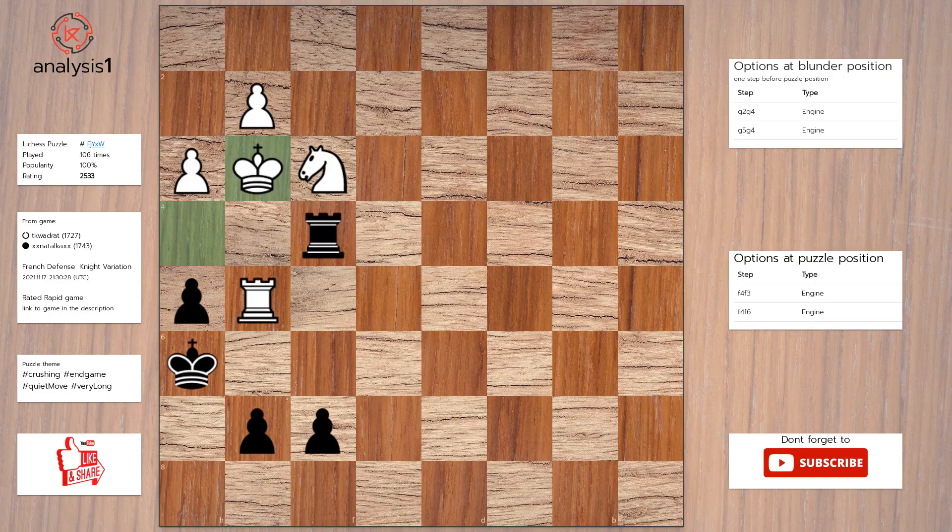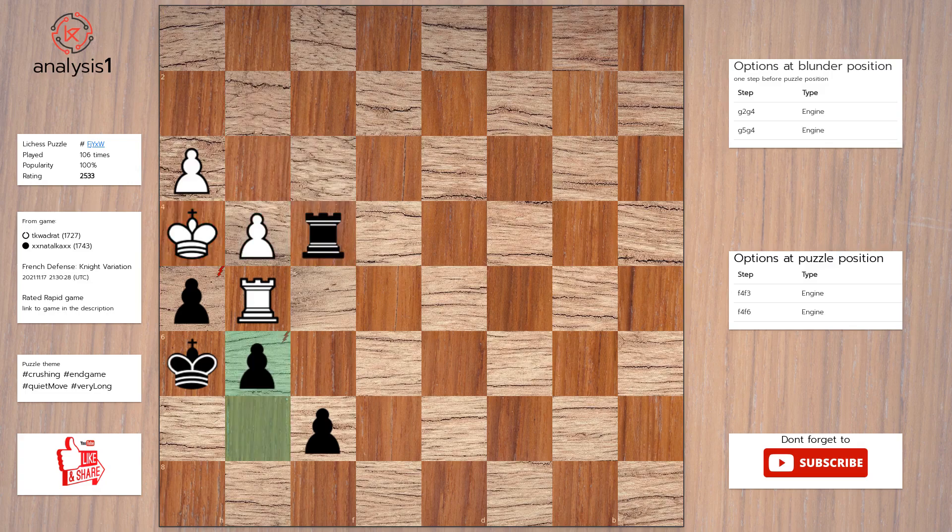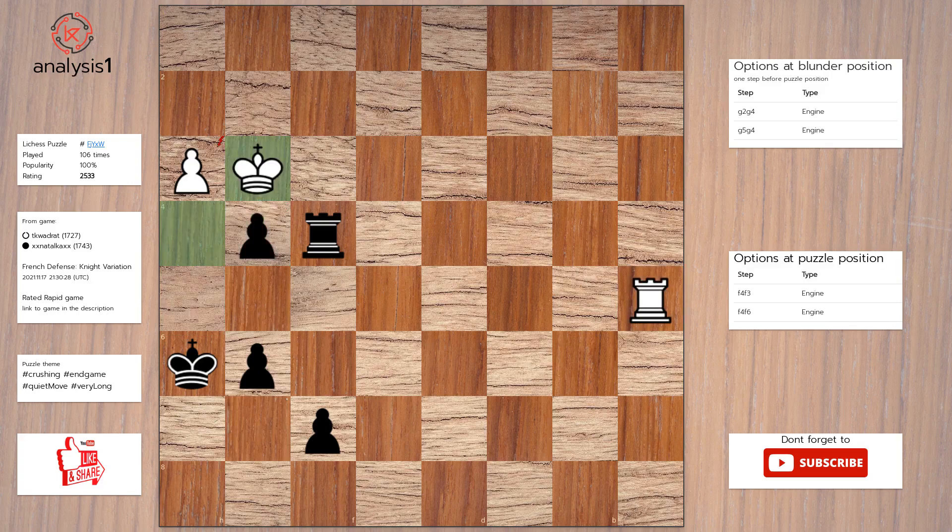Solution to the puzzle is: Rook takes knight, check. King to h4. Rook to f4, check. G4. G6. Rook to a5. Pawn takes pawn. King to g3. Rook to f5.